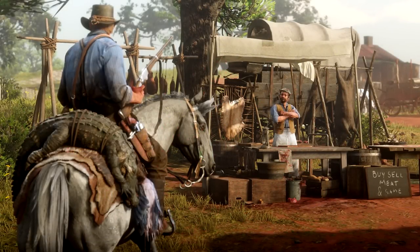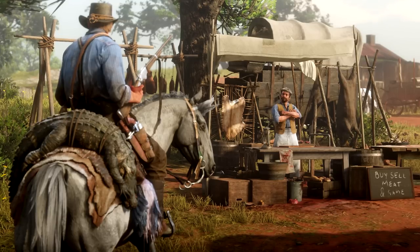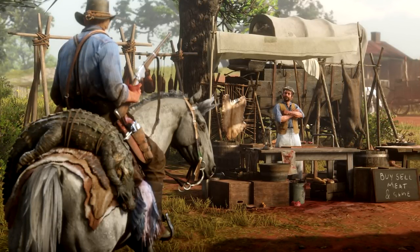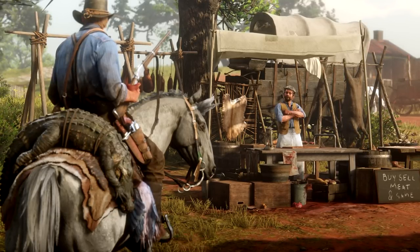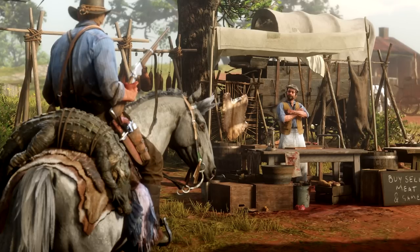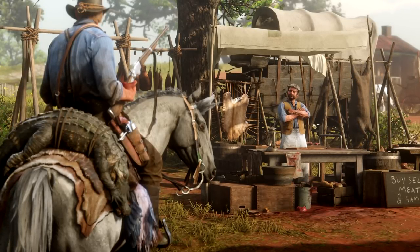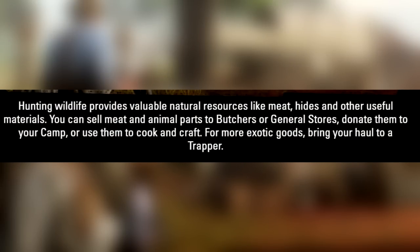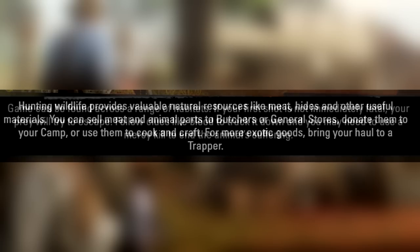In the next screenshot you can see a butcher shop as well as Morgan carrying an entire alligator carcass on horseback. Meat and animal parts can be both sold and bought at butchers or general stores, but if you want to increase your standing with your own camp — the van der Linde gang — you can bring supplies over there as well, since the camp needs quite a lot of resources to survive. Animal hides are also important for crafting clothing and accessories, and screenshots show Morgan wearing different types of hats made from different animals.